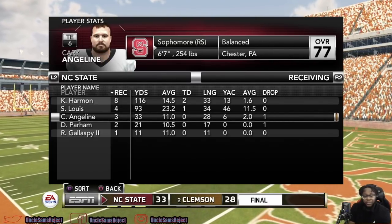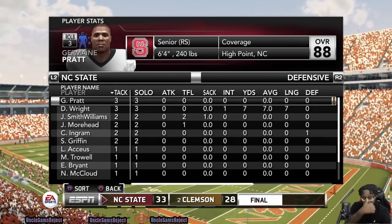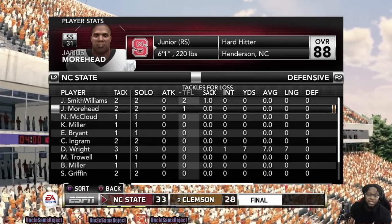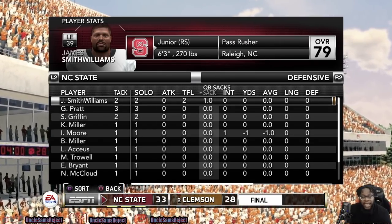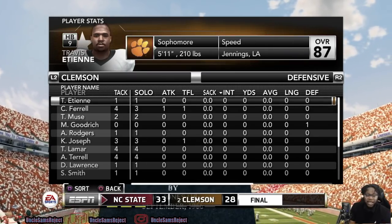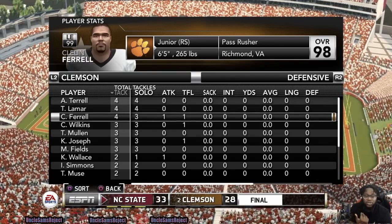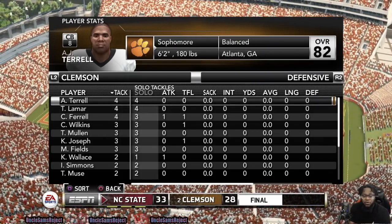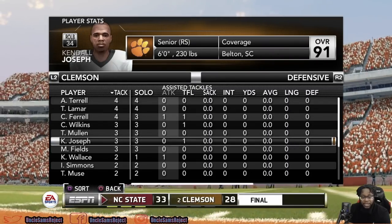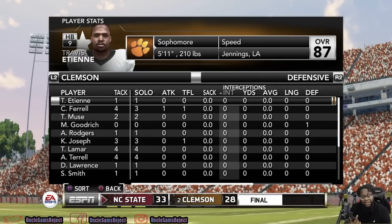Defensively for North Carolina State — Jermaine Pratt led the way with three solo tackles along with Dexter Wright. James Smith-Williams had two tackles, both for loss. Jarius Moore had a tackle for loss. The one sack goes to James Smith-Williams. Two picks credited to Isaiah Moore and Dexter Wright — that's ultimately what sealed the fate for Clemson. Defensively for Clemson — A.J. Terrell and Trey Lamar led the squad. Cleland Farrell had an assisted tackle. Wilkins had three, Trey Mullins had three, and Kendall Joseph had three. Clemson got three tackles for loss but did not get a sack or any picks. They did play well, but in the end, North Carolina State came out and proved they were the real deal.